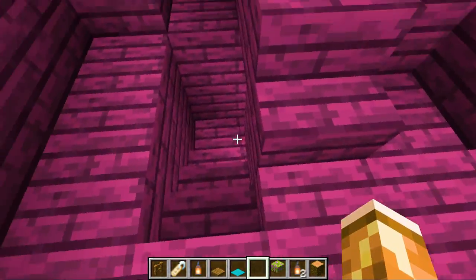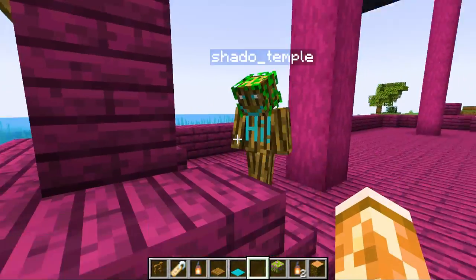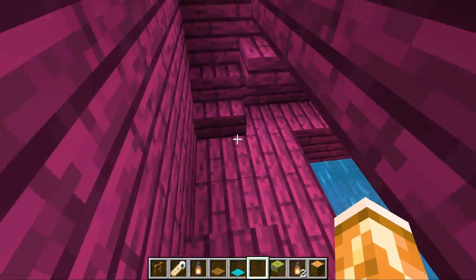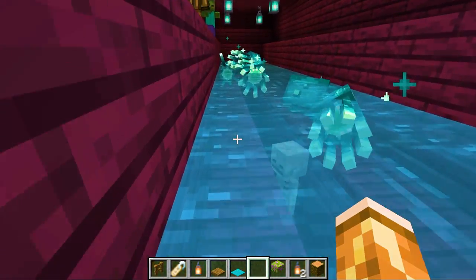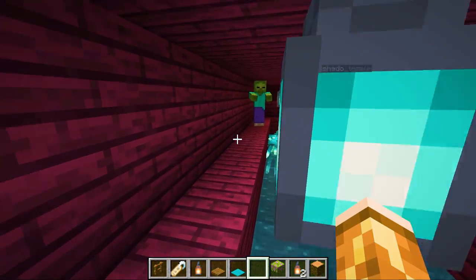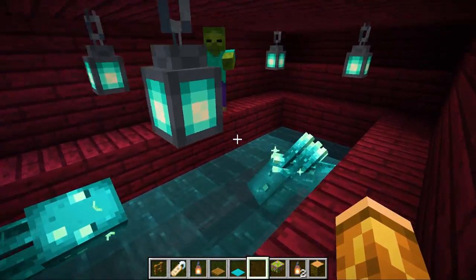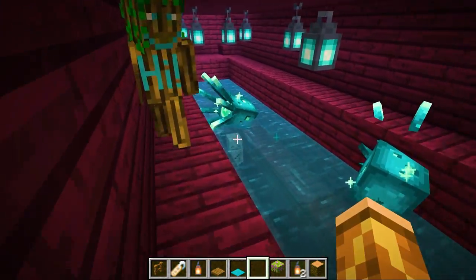And then of course we have stairs. You can go up to the top where the steer wheel is, but you can also go below deck. Look at this — so you're walking here. This is part of my crew, by the way. His name is Francis. We also have a couple more friends, Cooley Jay and Tim, who hang out down there in the water.